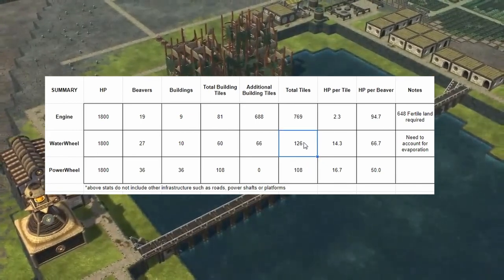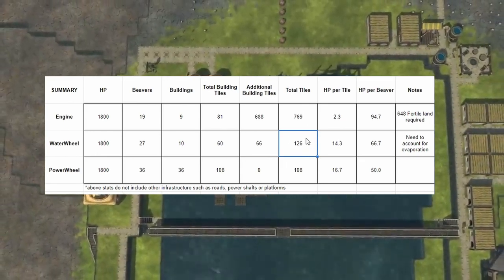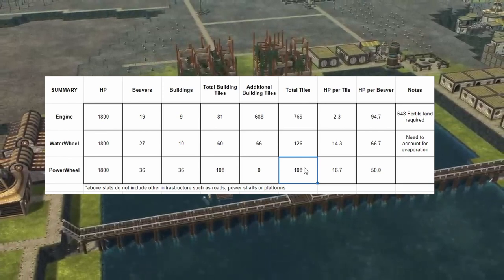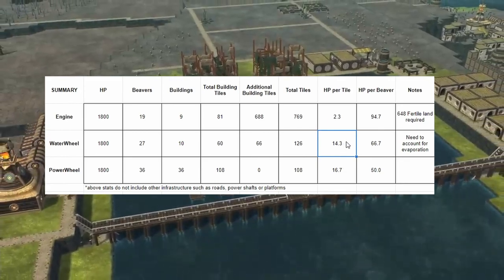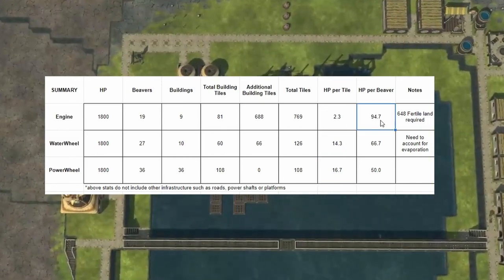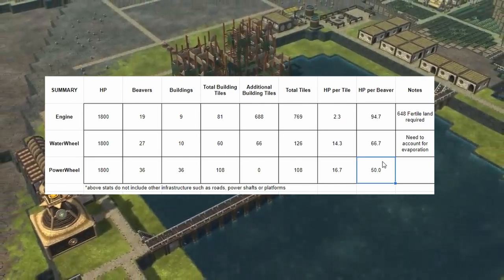For the water wheel I haven't accounted for empty terrain or corners, so that number is probably closer to 150. The engine has the biggest footprint — about 7 times larger than the power wheel setup. Horsepower per tile: engine gives only 2.3, water wheel gives 14.3, and power wheel gives 16.7. Horsepower per beaver: engine is best at 94.7, water wheel gives 66.7, and power wheel gives the least at 50.